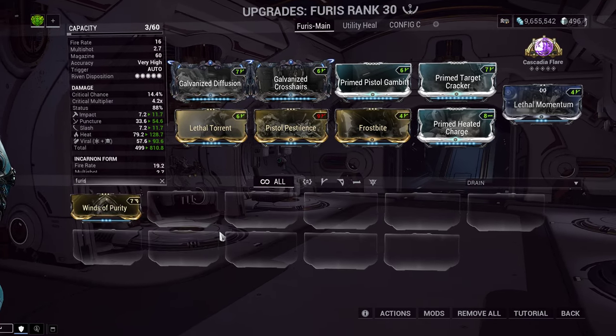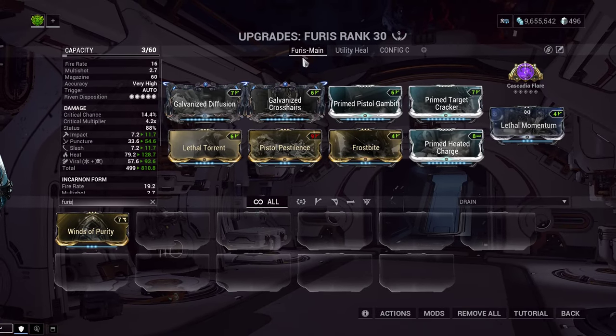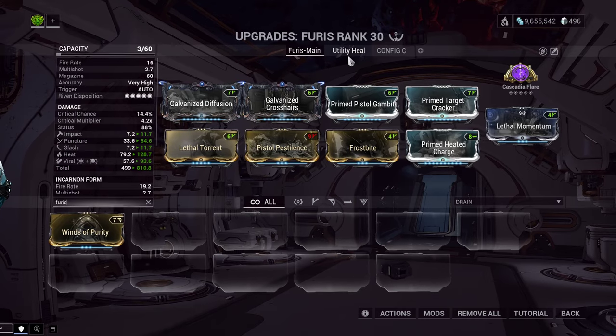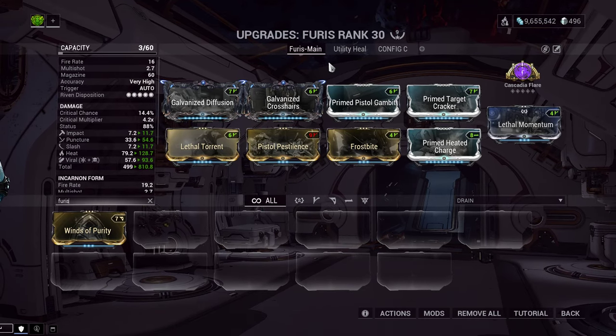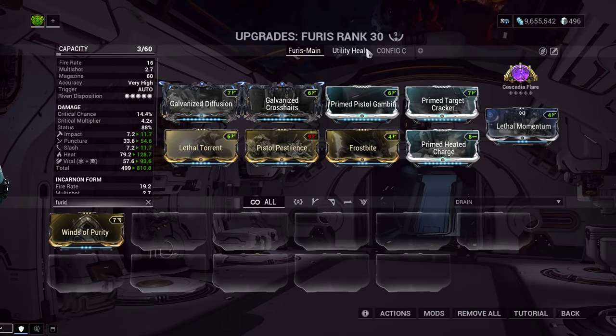So for today we have two different builds: the main build that almost everyone is going to use, and a little utility healing build. If a weapon can be made to have another purpose instead of just doing big damage, I will try to do it. And this weapon does have a way to have a utility purpose.